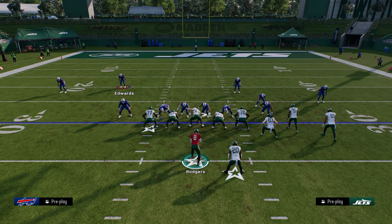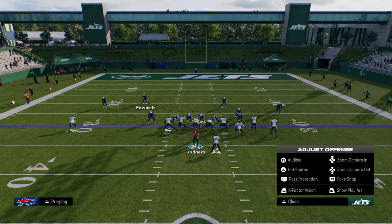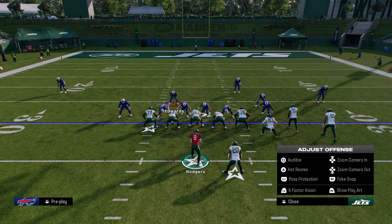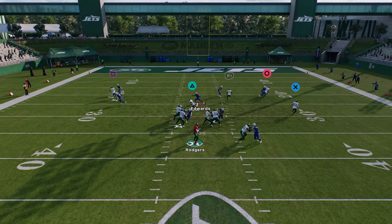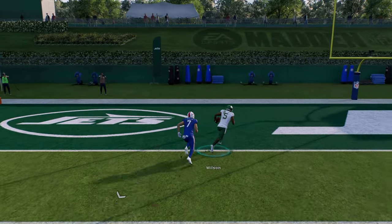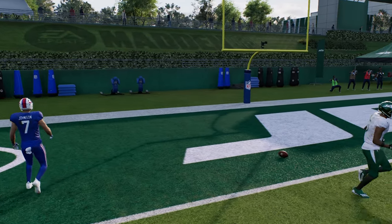Now, the full slide is really good if they send basically less than six. Like here, if I send five, you're going to see full slide against five does okay — it does okay against five. Where the issue is, obviously, is if they send six, we don't have six blockers.